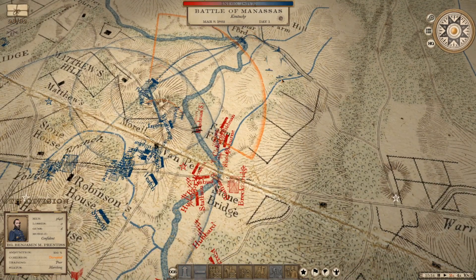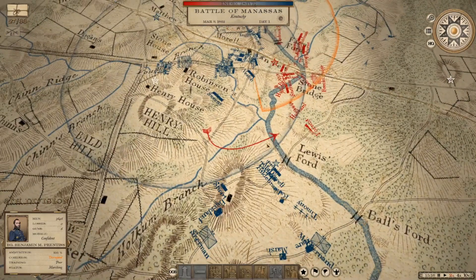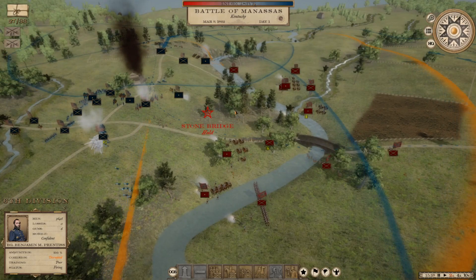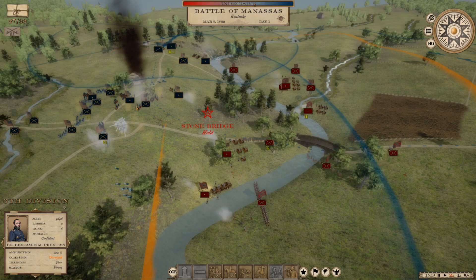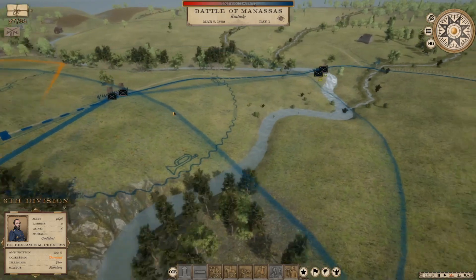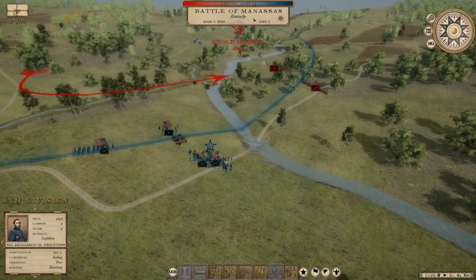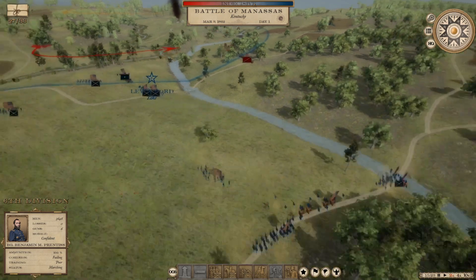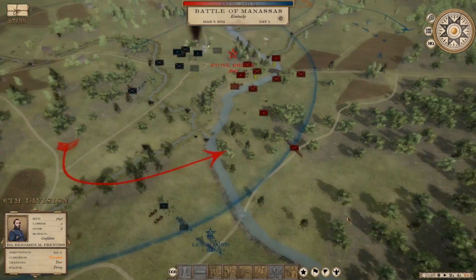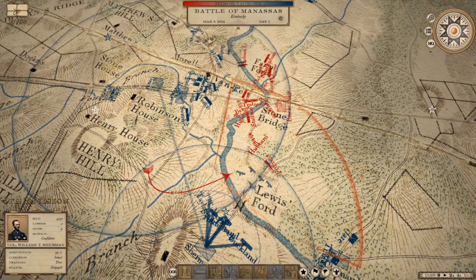I'm going to use secondary orders to come in round the back of the enemy. Now things are starting to lock up. Let me move forces across there. I'm taking Lewis forward — it's 3 o'clock, a bit more time. Clarence is moving into position. I'm going to push the enemy into assault.